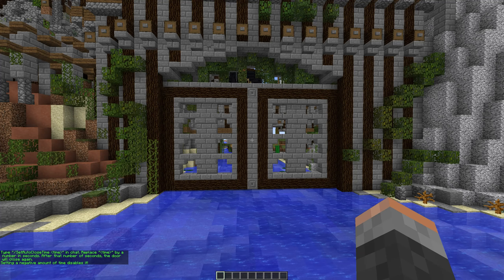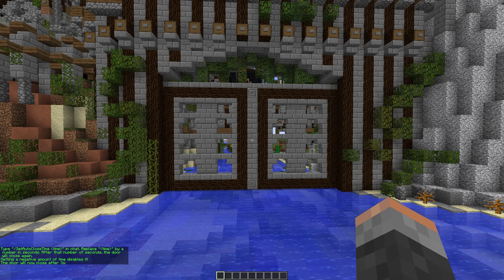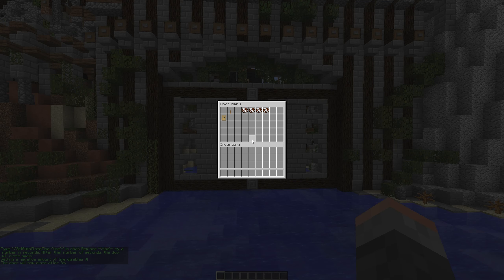You can have an auto-close timer. This is set by going into the menu, clicking it, and then typing in set auto close time followed by the amount of seconds you want the door to automatically close after.